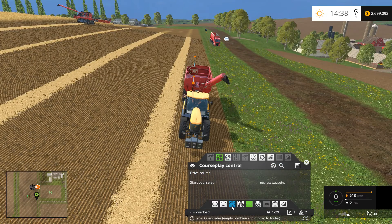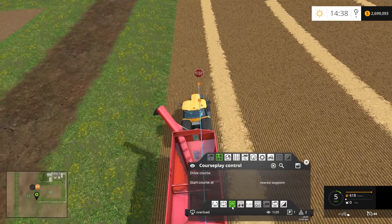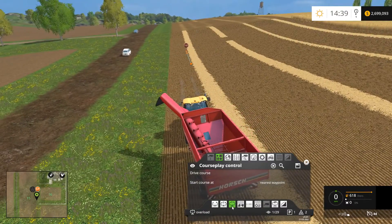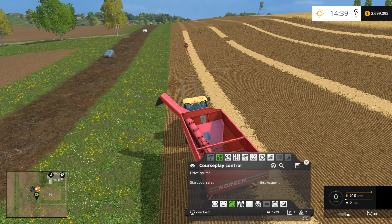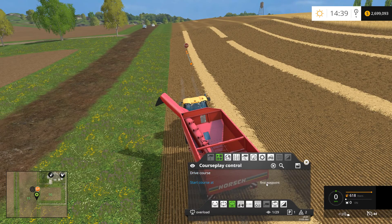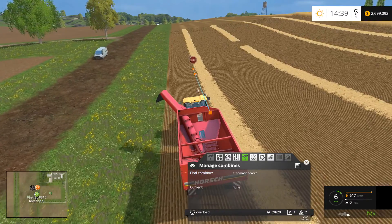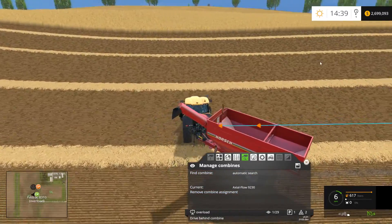We want to go ahead and select the Overloader mode, and just like we did in Combuy mode, we want to back up a little bit. This is a course that starts at the end as far as unloading the combine is concerned, so we'll put this to nearest waypoint and then tell it to drive course. Then we'll come over to our manage combine tab — notice it's on automatic search, which is fine because we're in the field. Since we're in the same field as the combine, it'll automatically find it and head over to it.